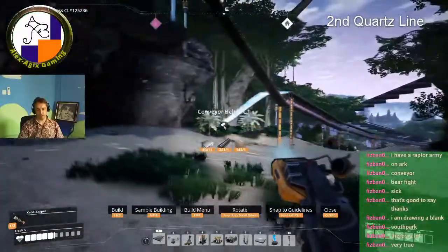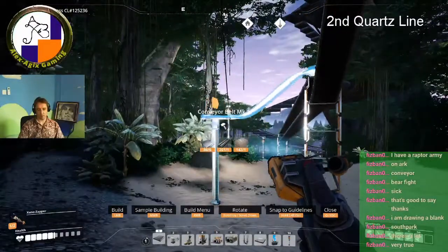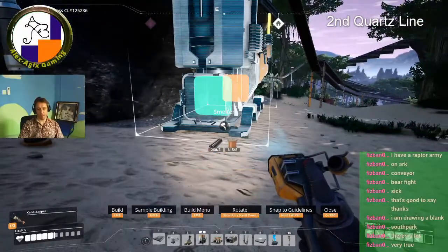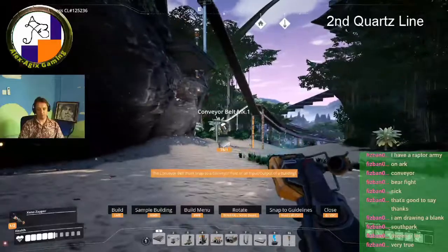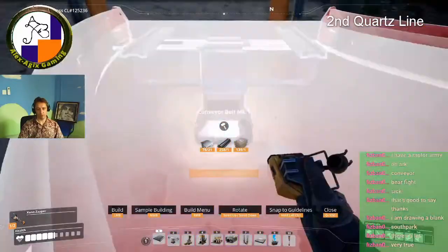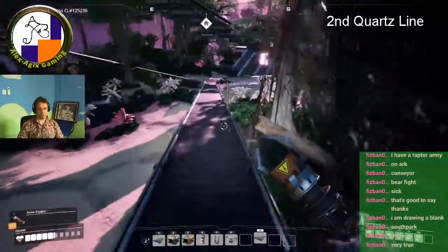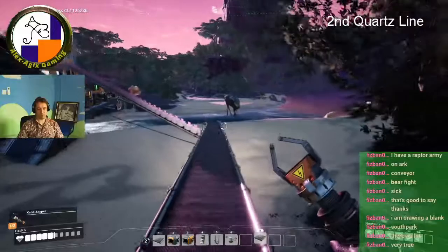Basically the longer I put quartz into the machine, the less valuable it will be — and the more valuable the ticket will be. There's kind of a double effect going on there. The longer adventures you go off on, the more stuff that the base can produce for you — as long as you have enough power. Sometimes it's just a good time to go off and do your own thing.